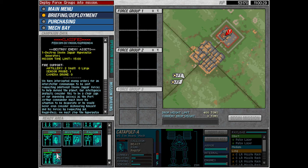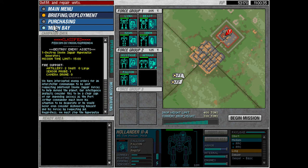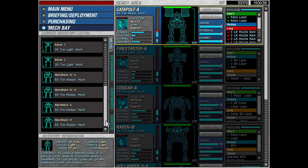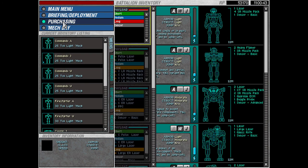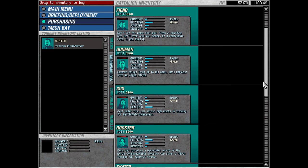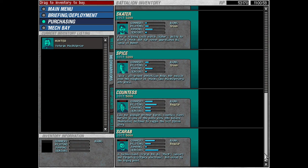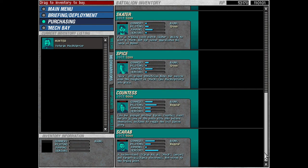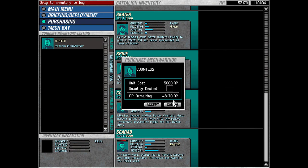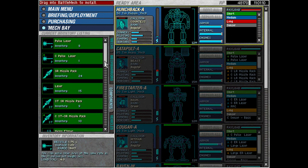Okay, let's see how we're doing on weight. We can actually bring another 70 tons. Our heaviest is a Hunchback, and we'd need a new mech warrior since we're leaving Hunter at home. We can go ahead and hire one. Gunman is a green — we'd ideally want a regular. Countess has good piloting; her gunnery is a little worse than Scarab. Scarab has better sensors, but we don't really need a sensor-focused pilot. We could bring Countess — she's good for jumping. We're not going to be jumping this go-round, but that's fine.